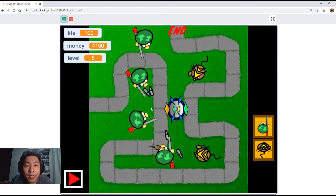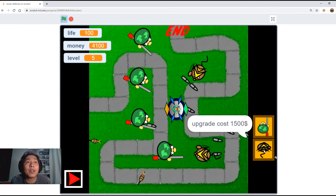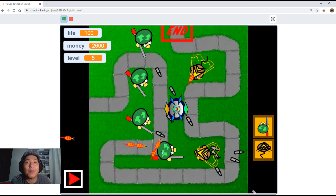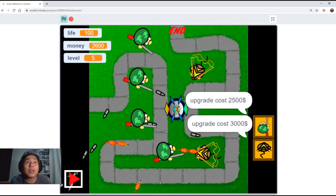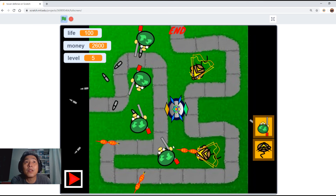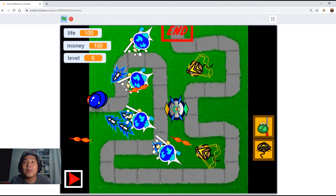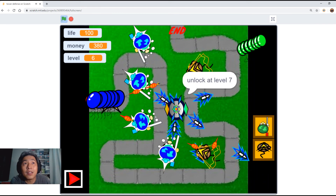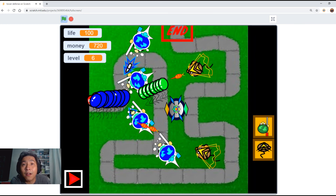Lots of little details he put into the game, and I think it's well done. Once you click upgrade, notice that it changes — it's got like a cape and the bullets are different. There are different upgrades throughout the game. You can unlock other things that appear in the game. There are 10 levels altogether.